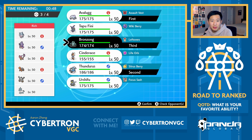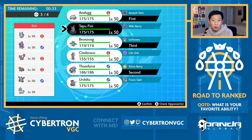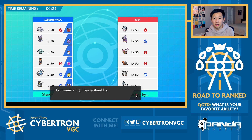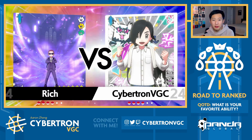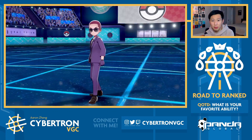So Thundurus, Avalugg, Bronzong. Urshifu's consistent just because it's Sashed. Thundurus is actually really good offensively here, but they can guarantee Trick Room, so I don't feel super confident in that. I'm thinking we just go Thundurus. Okay, these three for sure. Fini's not bad into Torkoal - that's my main reason I'm bringing it, but I'm pretty weak to Torkoal if I don't bring Fini, because I don't have a single Fire Resist. So I actually feel like I have to go with Torkoal here.